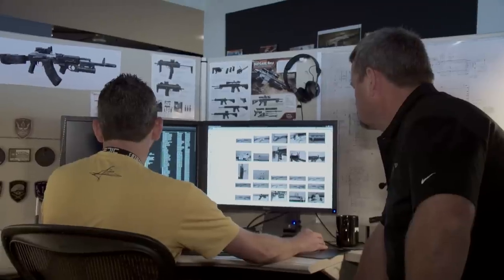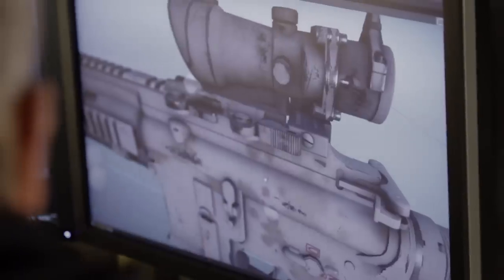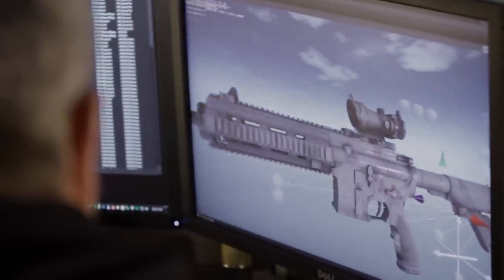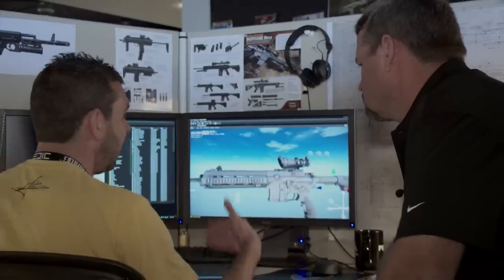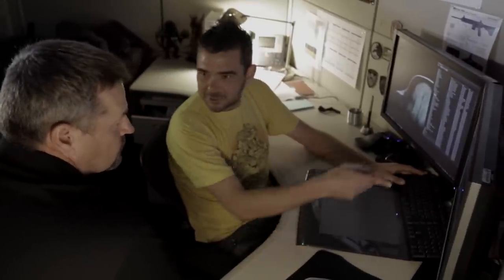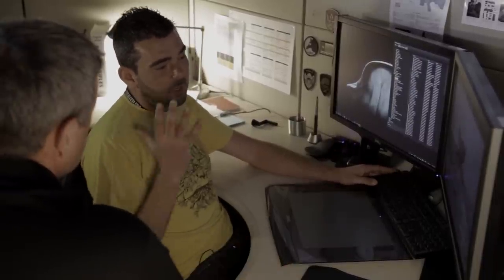Once we mix all the parts together, we go into Frostbite — our proprietary engine — and add all the layers together. I'll put some camouflage on the weapon as well. This is just the 416; we've also got the LaRue OBR, the Daniel Defense M4, and the Mark 18 coming through. Everything is going to go through this level of care and attention because we're really big on authenticity — we're trying to get every little thing right, which keeps me awake at night.